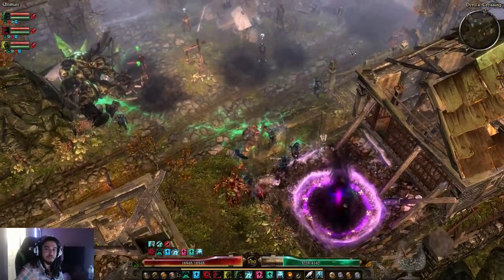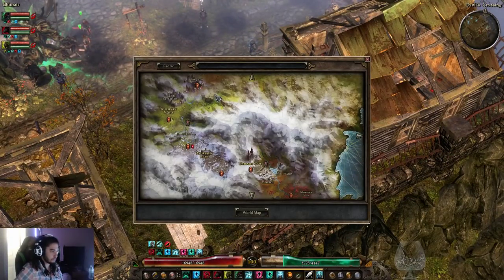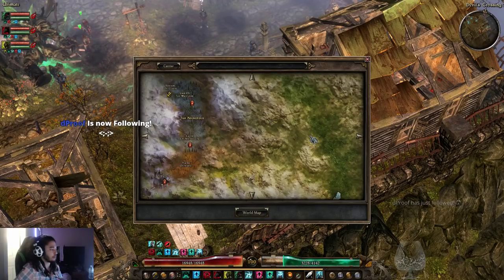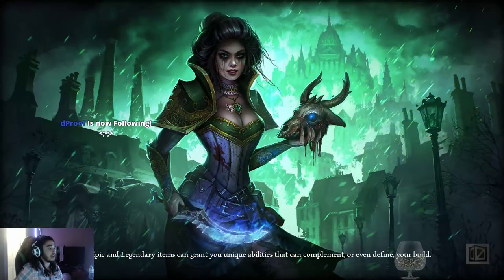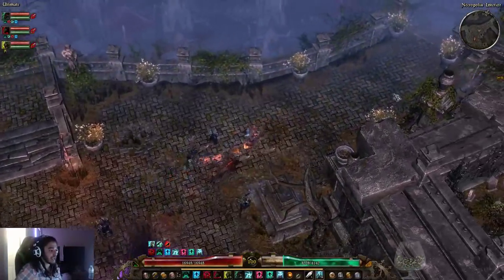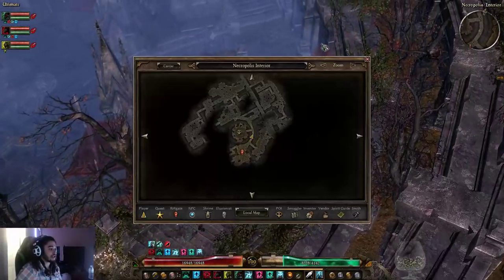Hello and welcome everybody, it is Pox again. So previously I went ahead and made a video going over areas that I personally go to farm legendaries. I did talk about Bastion of Chaos being my preferred favorite thing to do outside of Crucible, but I didn't actually show you guys the run. So in this video, I wanted to actually show you guys the run and show you what it's like inside Bastion of Chaos and why it's so good for legendaries.